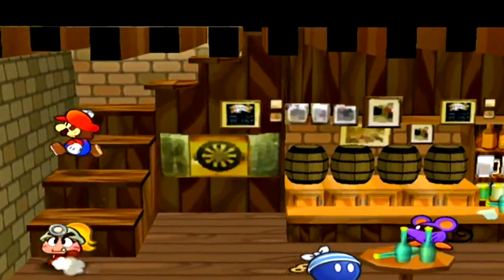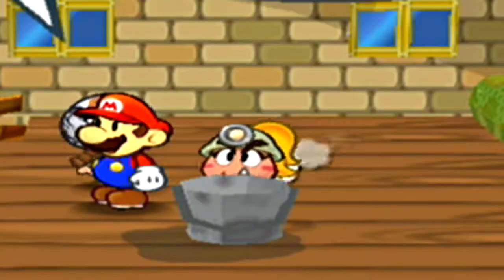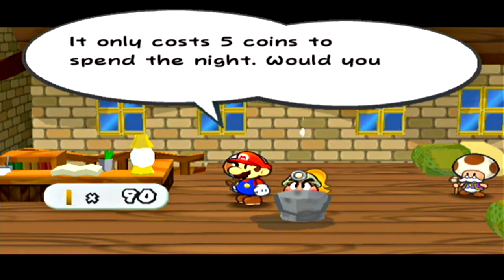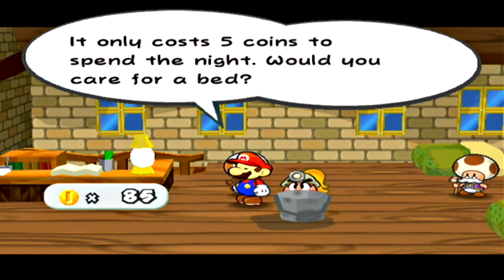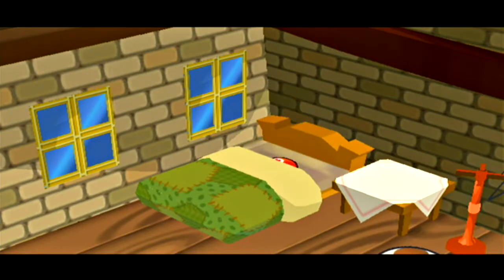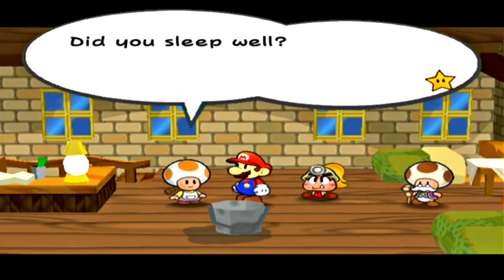This is the inn here. There are a few characters on the right I'm not going to show yet. If we talk to this toad: 'Welcome to the lone refuge in this port of filthiness. Our beds will soothe your soul. It only costs five coins to spend the night.' I'll stay there. This inn is really good — it's one of the only ways to heal right now other than using an item.